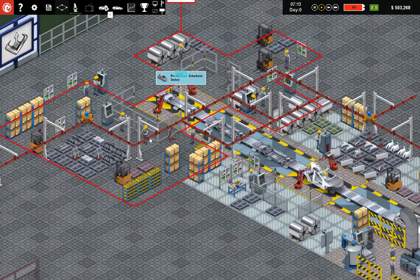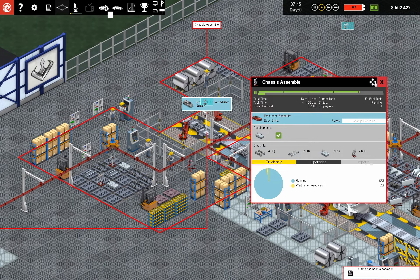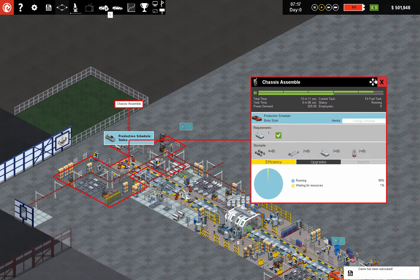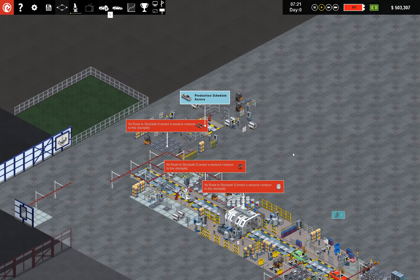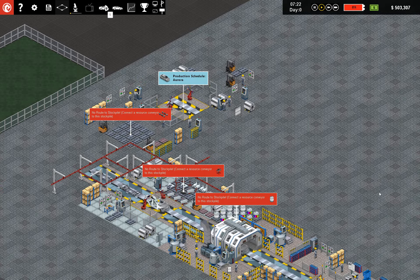Once this one is done, I would like to move this slot. Can I move this? I can. And it clears everything out. No route to stockpile. The pop-up on the bottom right of the screen shows that one of your competitors has done some research. Has your rivals researched car technologies? I missed whatever that was.